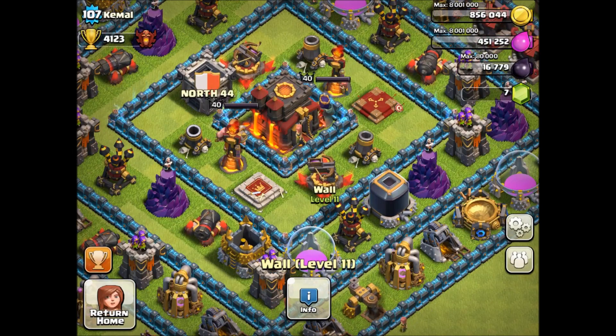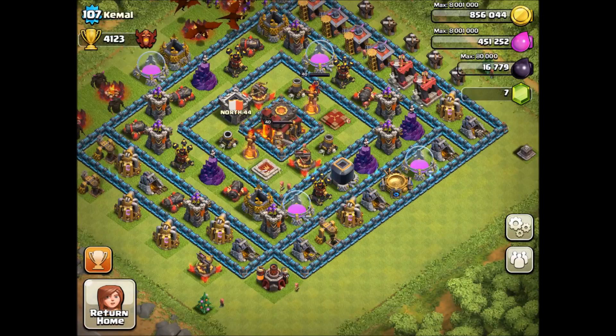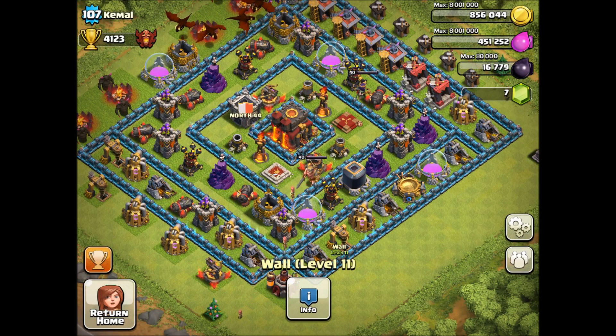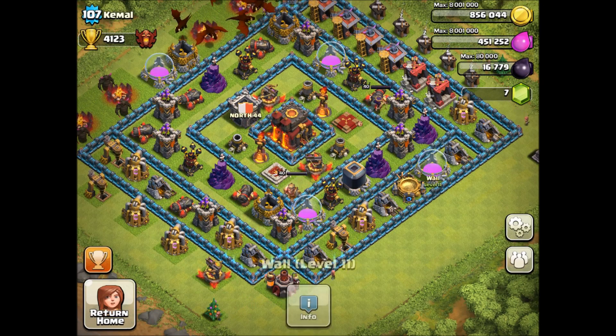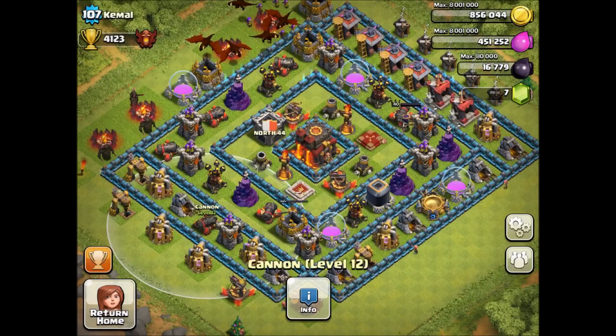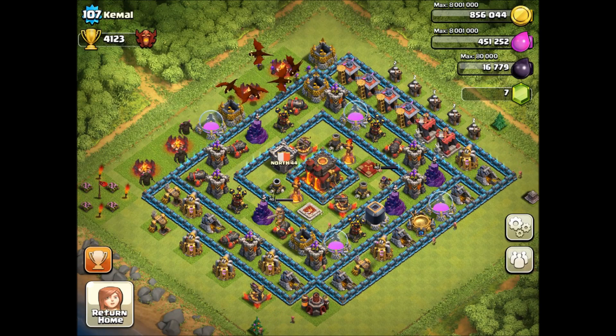This guy must have spent three to four thousand dollars just on these walls, which is ridiculous. You want to spend four thousand dollars so your whole base looks blue? That's crazy, I can't even imagine. Yeah, so that's got me thinking about gemming my whole base.